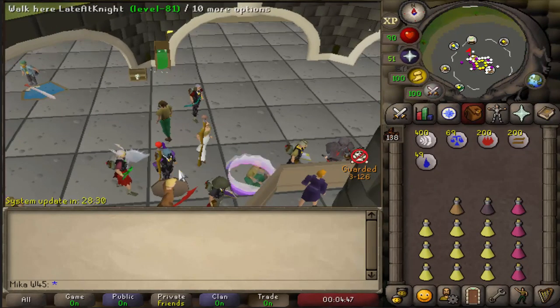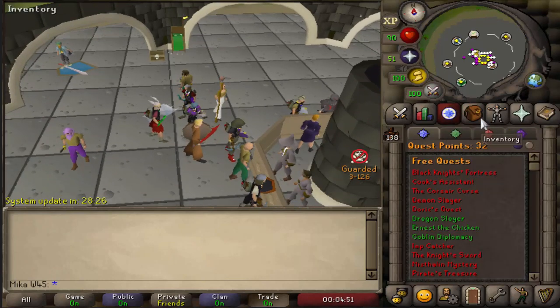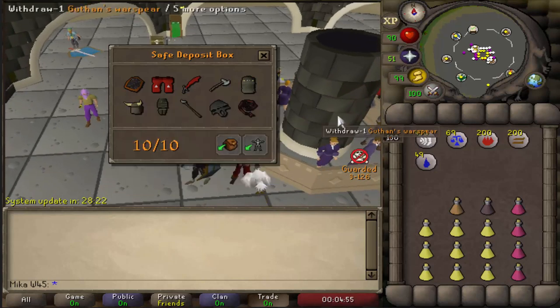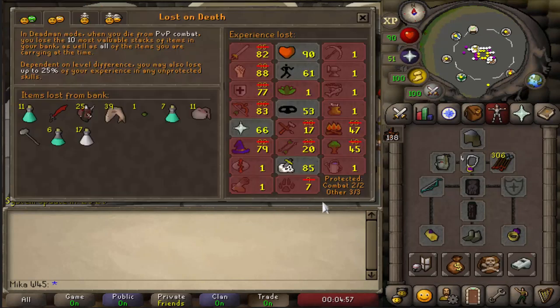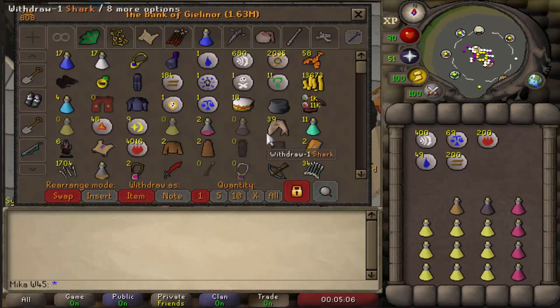I just woke up and there's some elements changes coming in 28 minutes, but I think it's time to quest today. If we look at my deposit box, all the items are in here safely. If we look at what we lose — it's not too bad — and I'm gonna take a little bit of food and we're off to quest.